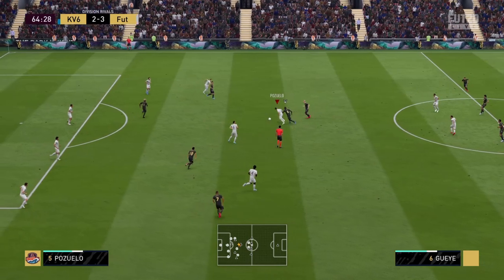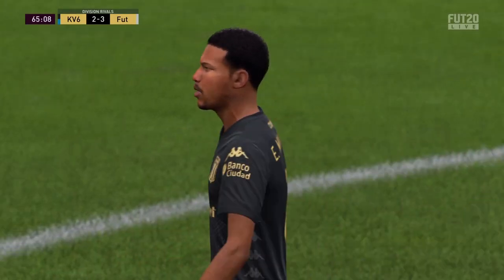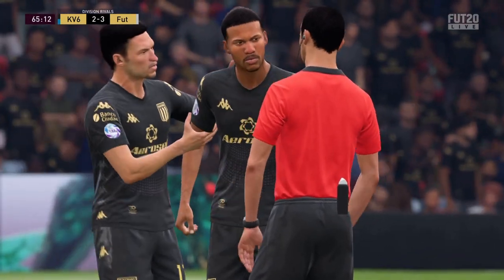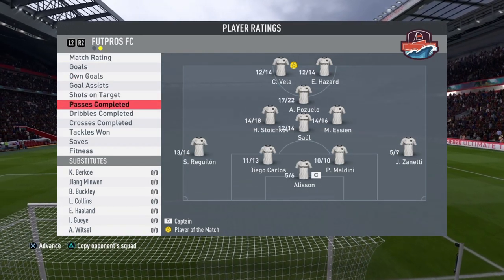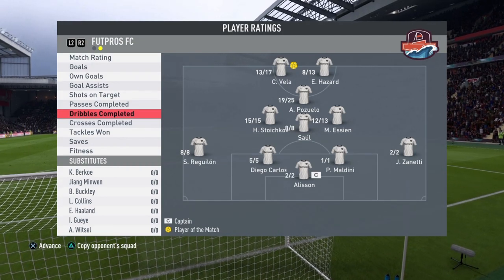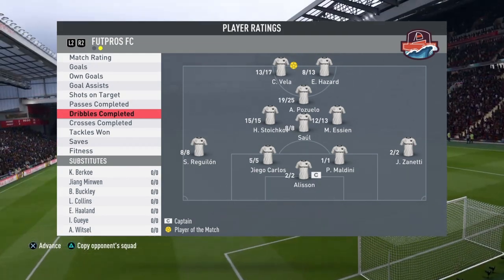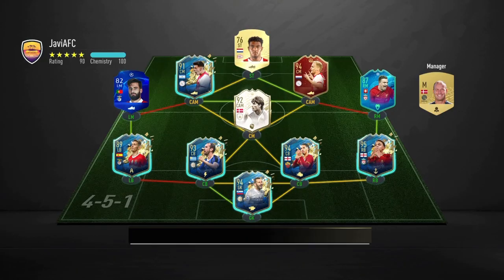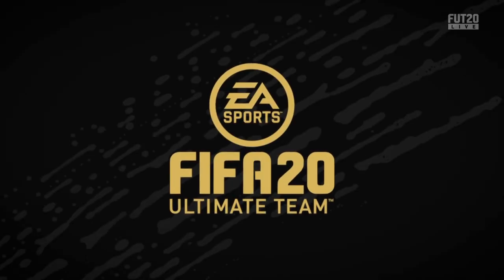Pozuelo — nice interception, look at that balance, the dribbling! What a pass — calm down bro, what are you doing, Militao? Chill! End of match number two: Pozuelo grabbing himself an 8.1 rating, zero goals, one assist, passes completed 17 out of 22, dribbles completed 19 out of 25. The Spaniard is pulling the strings together — that's all I want from my CAM. He's connecting with Hazard, Vela, and everybody on my team. He feels really good, really responsive.